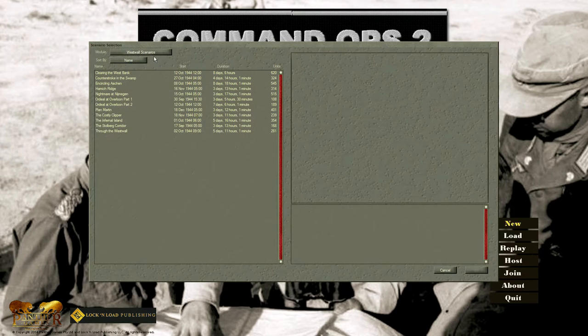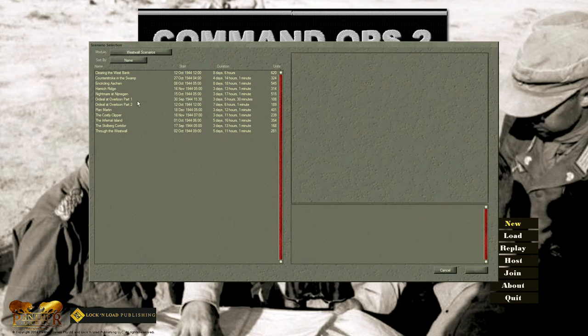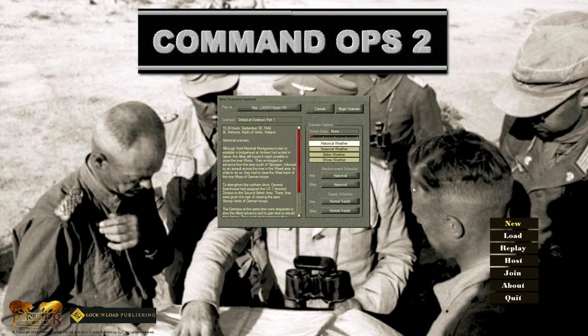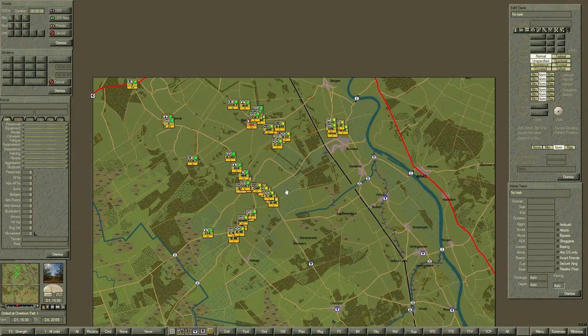I got the Westwall scenarios. Westwall is another name for the Siegfried Line, which was a heavily fortified series of areas and towns in Germany. This is basically where the Allied advance sort of stopped before the Russians came in and took Berlin. We're going to be doing the simplest scenario, but it's still pretty hard — Ordeal at Overloon. This Westwall pack is not the easiest; everything is over three days. I tried the scenario a couple of times. Creek Simulation over on his blog says he only managed to get a draw. I'm going to be doing his tactic.